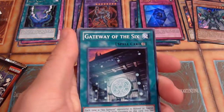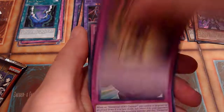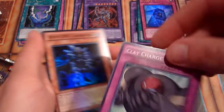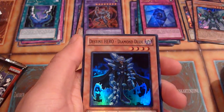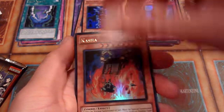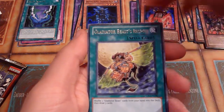Getting some good pulls out of here would be appreciated. That's not a super rare, but Diamond Dude is a super rare — I like him. Kasha sucks. And the Ultimate Nightmare Yubel — that's a great one.